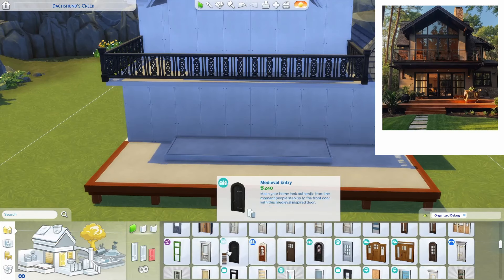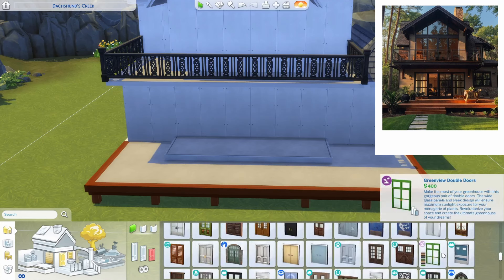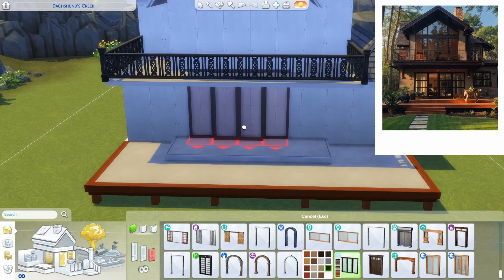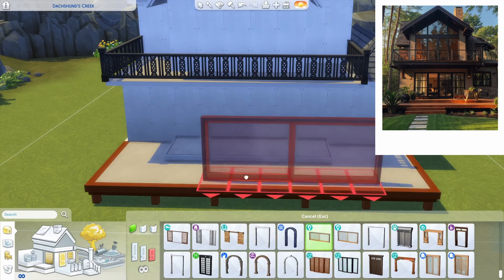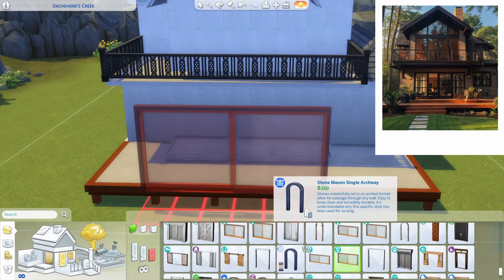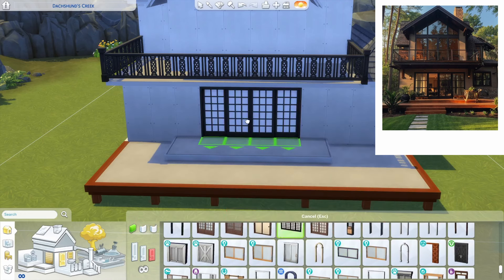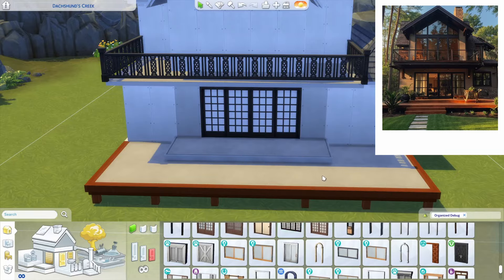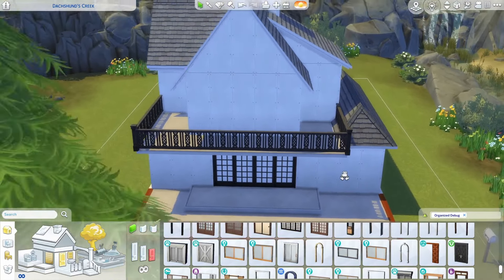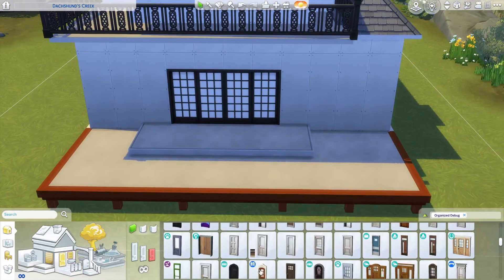Now we need a black and big door that is similar to that one. So I feel like we could use... Honestly, we're not gonna have a door like that. So I feel we could either try the eco-lifestyle one in black — this is actually gray — or we can try the snowy escape one. Let's see with the snowy escape. See how this is gonna look like. This is not looking good already. It's because I just want the door to be centered.